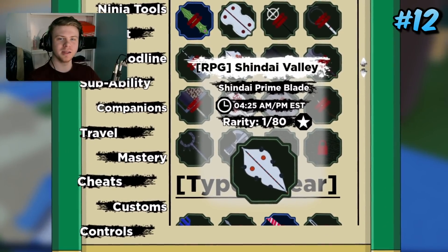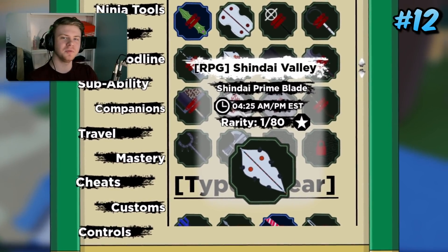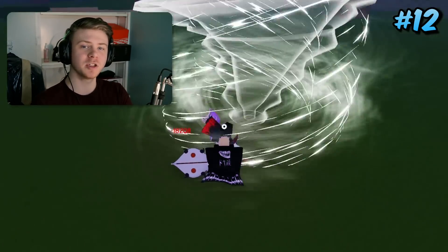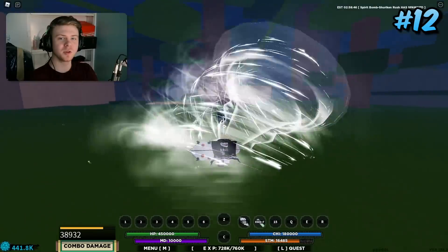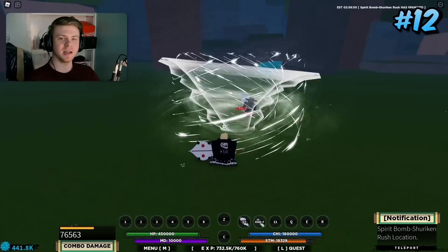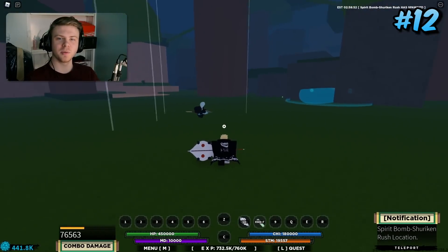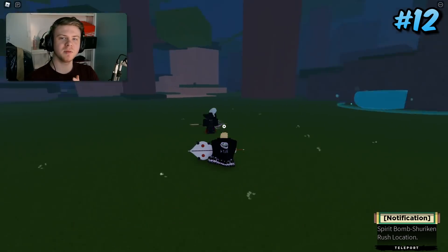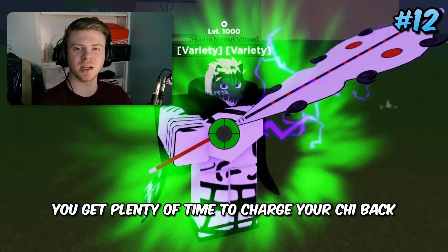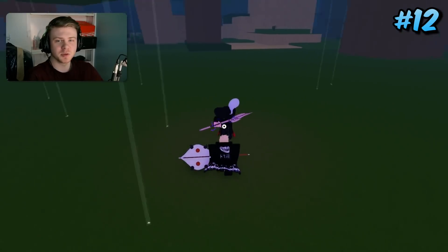Coming in 12th place is Shindai Prime Blade. It ranks this high because if you use an auto dodge before Shindai Prime Blade, it does not put the weapon on cooldown — just make sure to use the auto dodge before it, because if you use the weapon before the auto dodge it will put the auto dodge on cooldown. Counters are kind of meta right now, and this being on a weapon spec makes it even better. Plus, you get plenty of time to charge a Chi back, which is a huge plus.